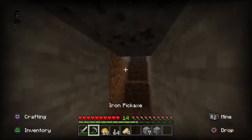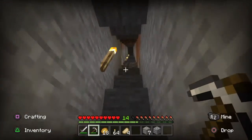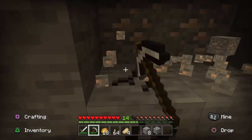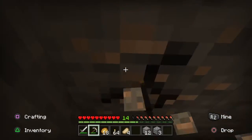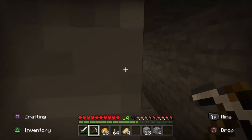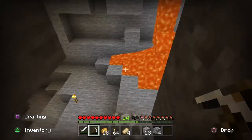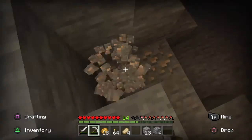The cave is this way. I remember building a stairway going upwards too. Oh, more iron — I'm just going to collect this real quick. Cave is this way because I remember I put signs down to guide myself. Oh, is this the cave? Oh, this is the cave! Okay, there's lava which I'm going to have to watch out for. Iron, iron — I'm getting all the iron.